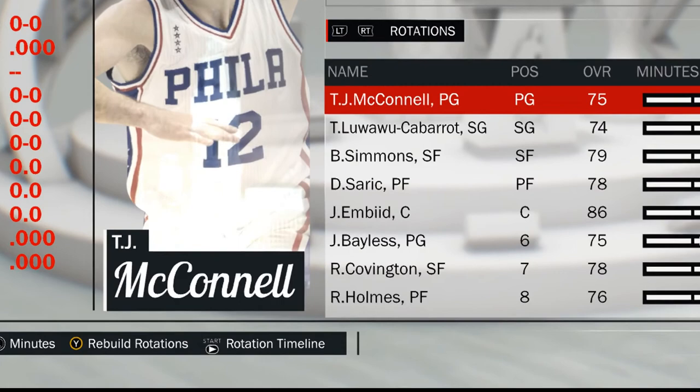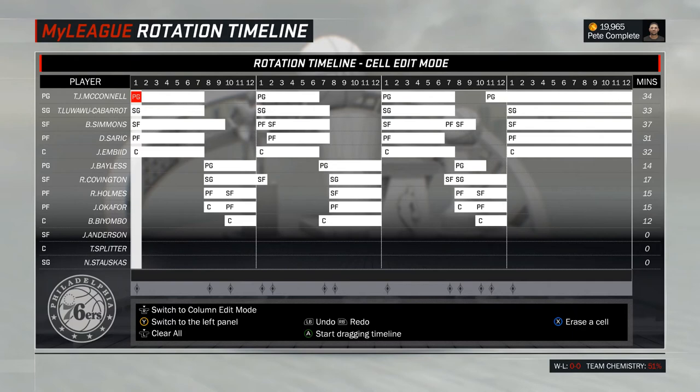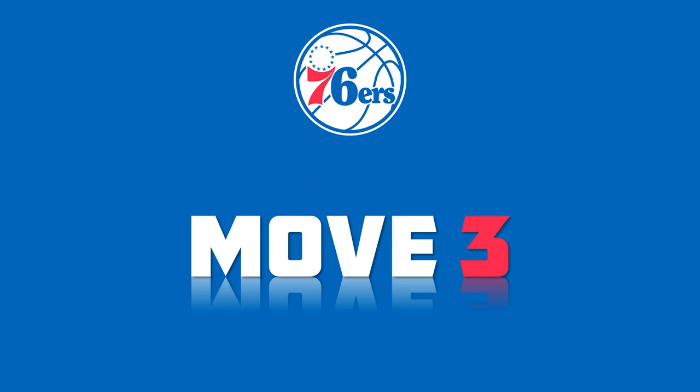One last thing: for all of this to work just the way you want to, I highly recommend using the rotation timeline feature in the game plan menu. Here you can meticulously manage who plays where for every single minute of the game, and this will certainly help making all those changes work. In this scenario, Splitter, Stauskas, and Anderson are not part of your rotation simply because you can afford it. They won't like it though, so maybe it makes sense to occasionally give them a few minutes.